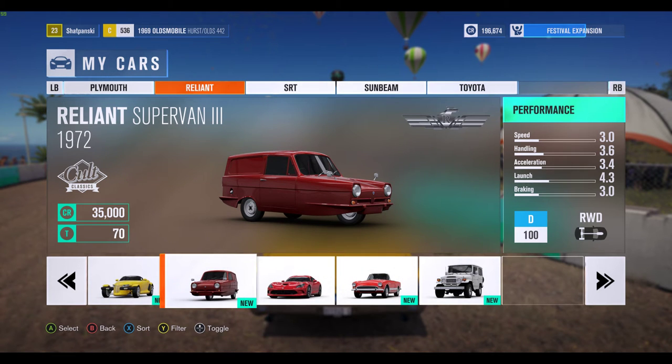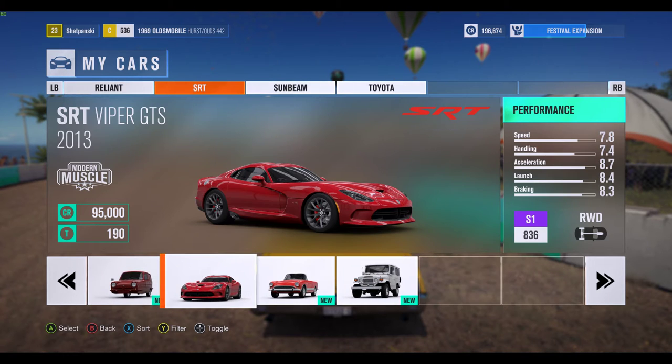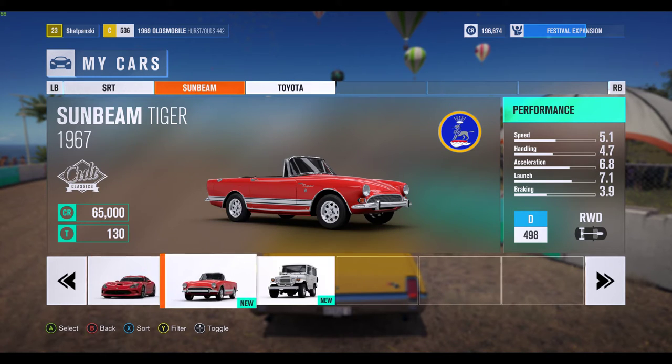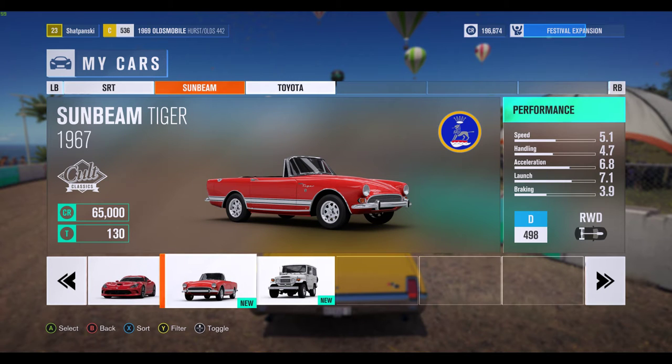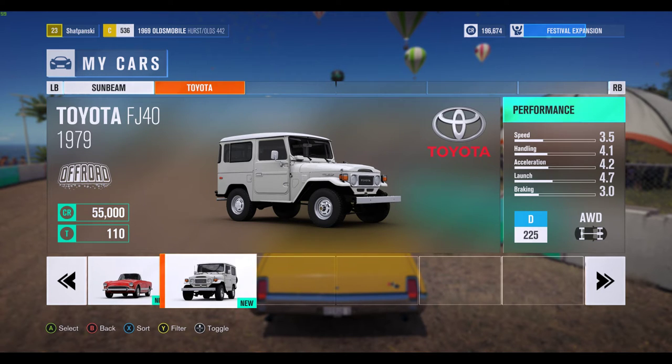Reliant Super Van 3 — look at that, it looks like it wants to just flip over just sitting there. 2013 Viper GTS — they keep going back and forth, making the Viper some years and not others, just keep starting and stopping production. Ridiculously high performance. Sunbeam Tiger, just another neat rarity — I think I pulled that out of a barn. And a Toyota FJ40, kind of like the ancestor to the FJ Cruiser.